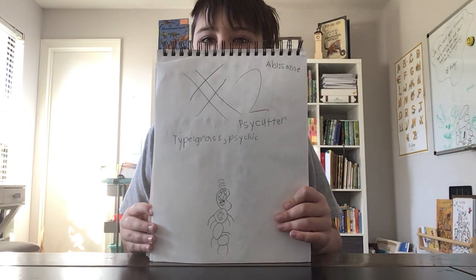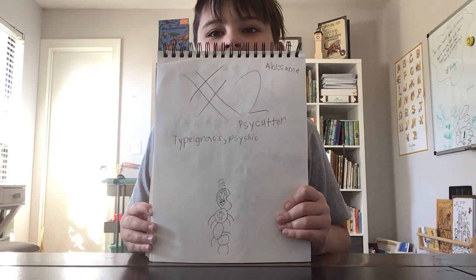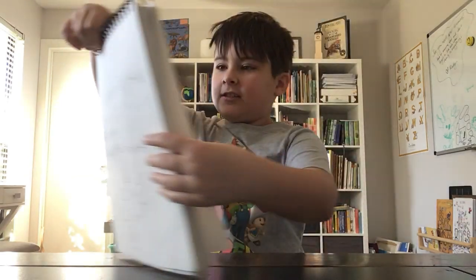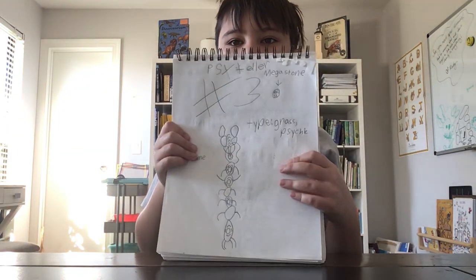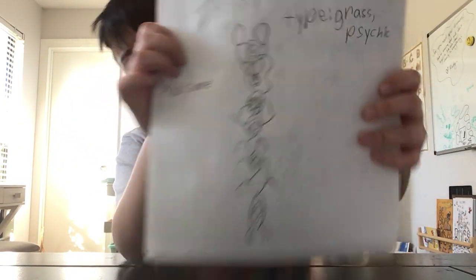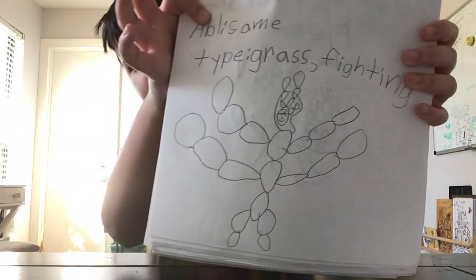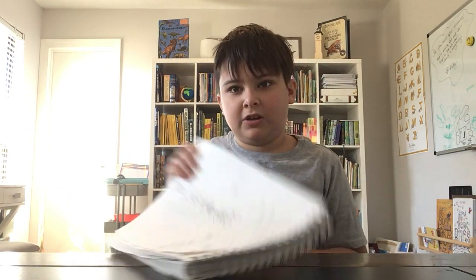Sidecutter is a grass sidekick type. And his final form is Side Teller. I should give you a better look. And he mega evolves into Mega Side Teller — a grass/fighting type. Side Teller was a grass sidekick, if you want to know.